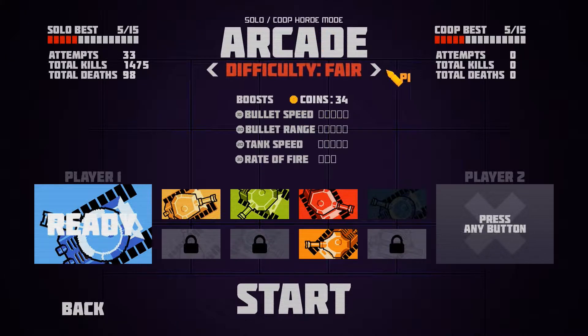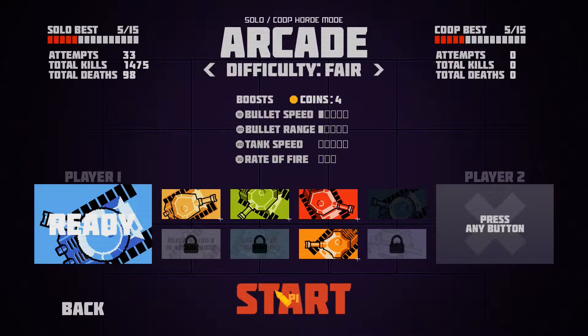You fight against waves of AI tanks and you can optionally have another player join you and help you. You can see that you earn coins during matches. Before a match, if you have earned coins, you get to spend them on upgrades. For example, if I were to buy bullet range and bullet speed, I will lose any leftover coins when I start the game because you don't get to keep them. You have to earn coins during the following game.